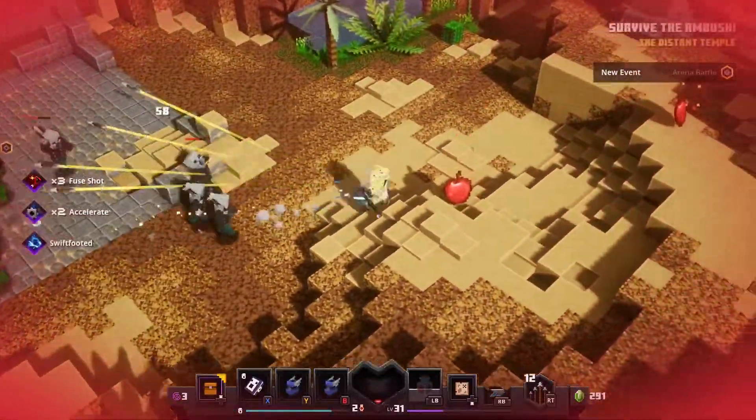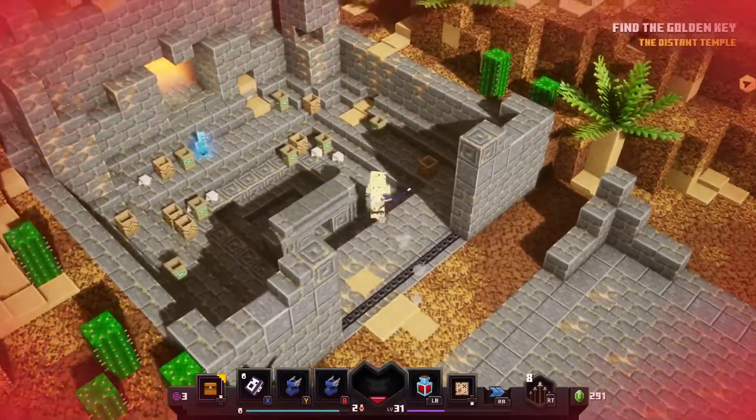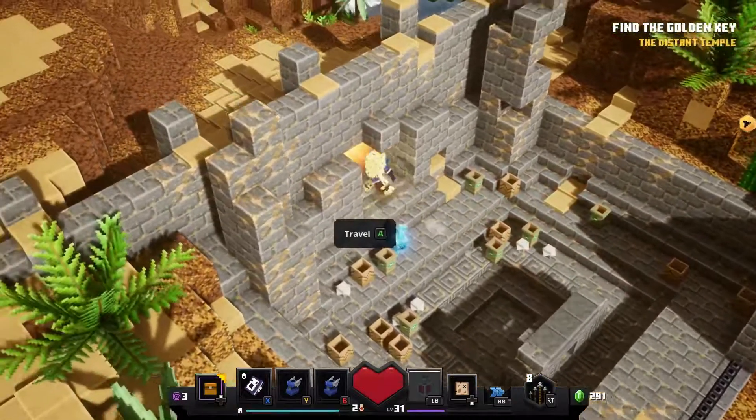Take down the ambush and find a button located behind a palm tree. Click it and you'll see a door open somewhere near the blue key. Walk in and make your way to the ruin.